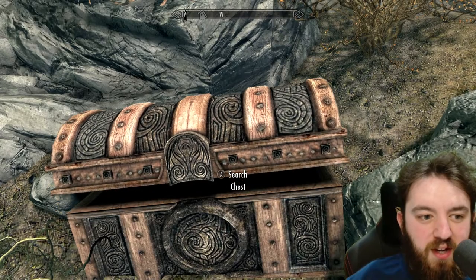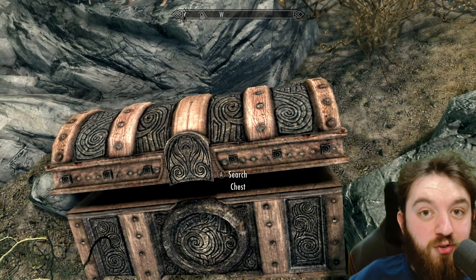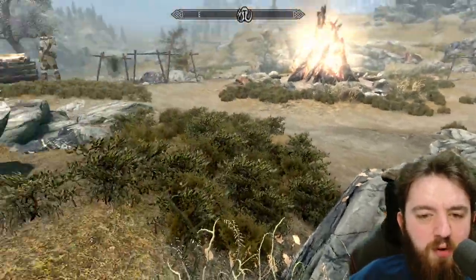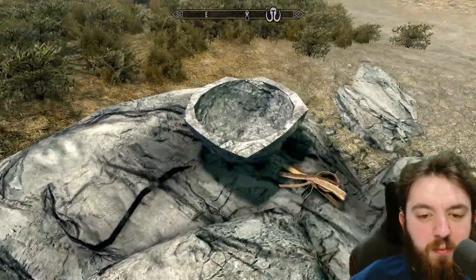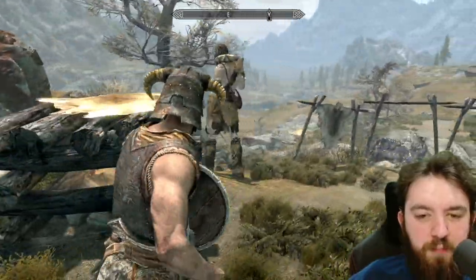Over here you can find a chest, a Madnasaur, a hide helm, and a minor destruction spell. There are also some scatterings of items — armour and potions. There is indeed a conjurer's potion, a potion of minor healing, and some leather strips.